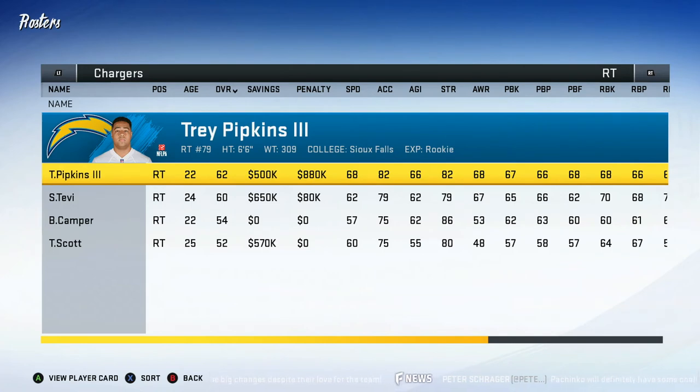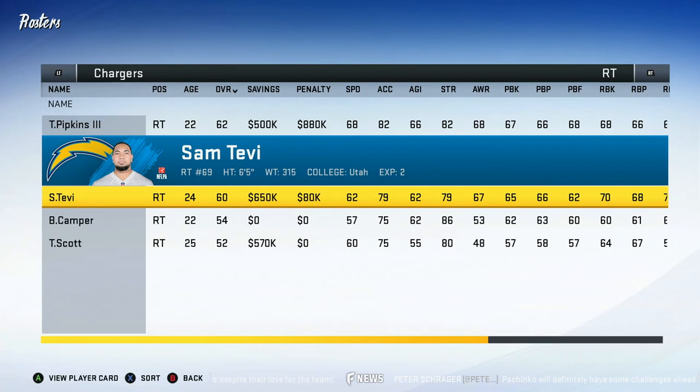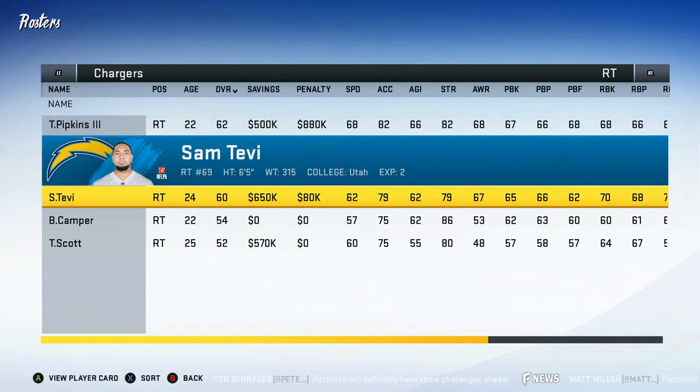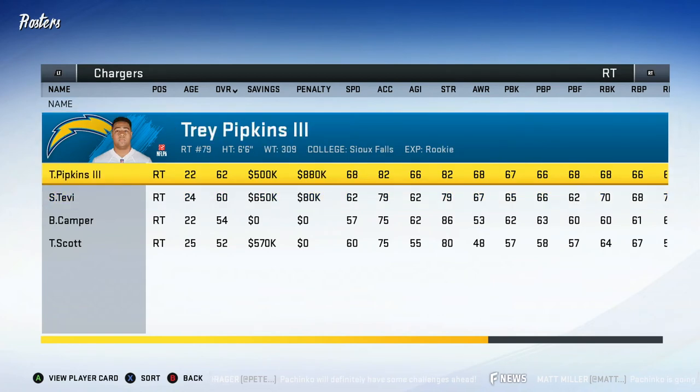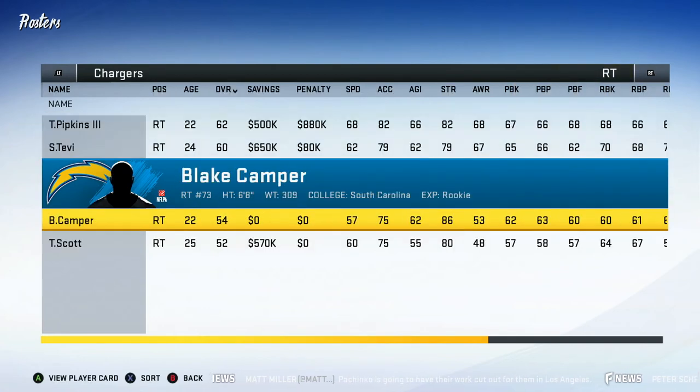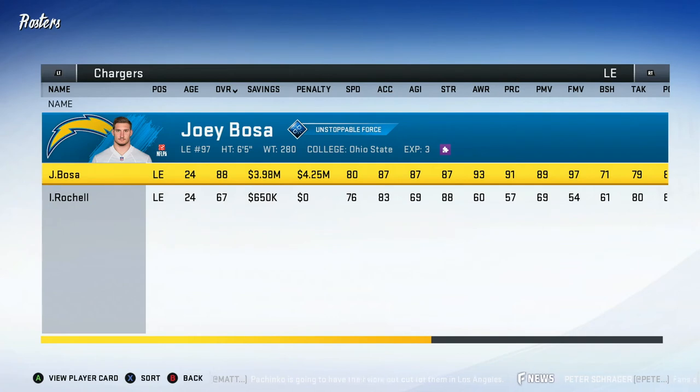At right tackle we have our first real competition — Trey Pipkins, our third round pick this year, versus Sam Tevi who was the starter last year. I'm probably going to have Trey Pipkins as the starter, not 100% sure. Trenton Scott's gonna move to left tackle and I'm hoping to develop him in practices because in real life he's really good but in Madden his overall is bad. We also got Blake Camper, a rookie who might make the practice squad.